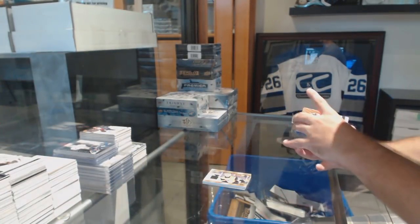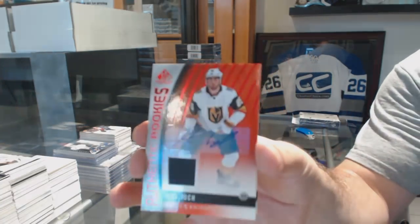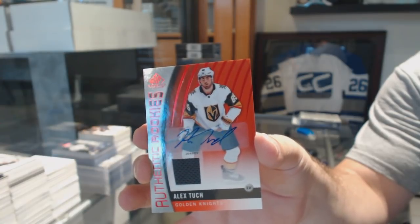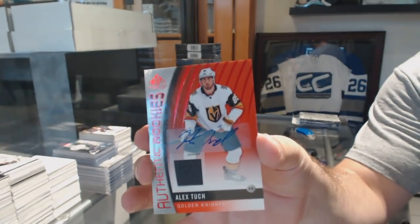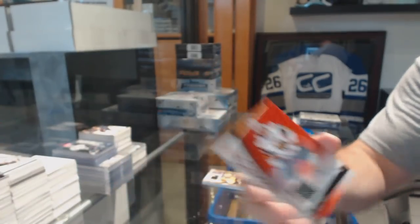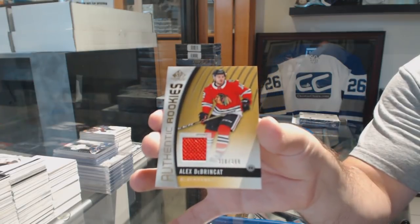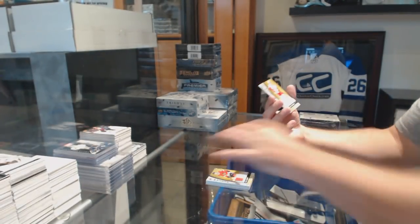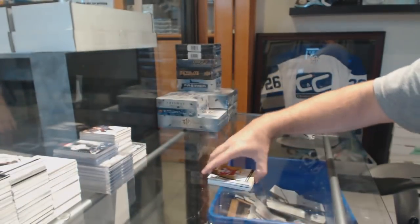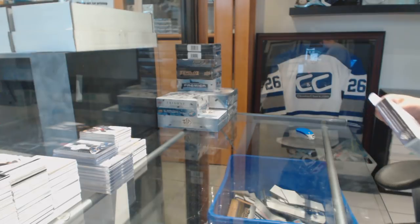For the Golden Knights, rookie jersey auto — Alex Tuch. For the Chicago Blackhawks, Alex DeBrincat rookie jersey. And for the Red Wings, Svechnikov rookie jersey. All right, well hopefully you guys don't leave it right to the end for the Maple Leaf stuff.